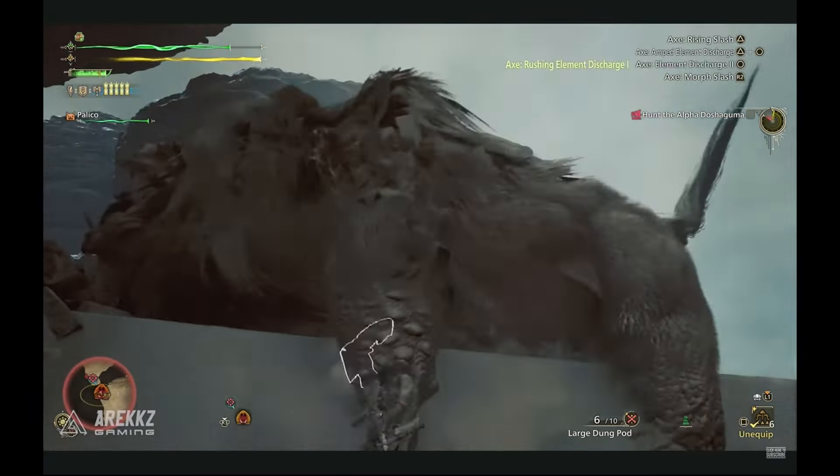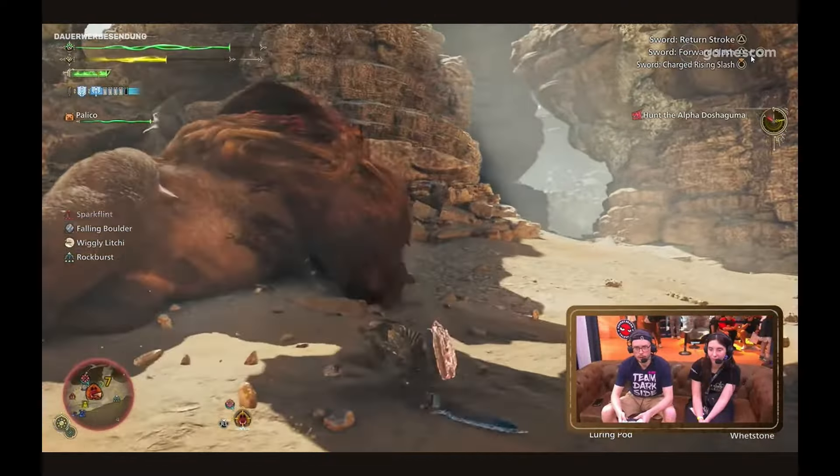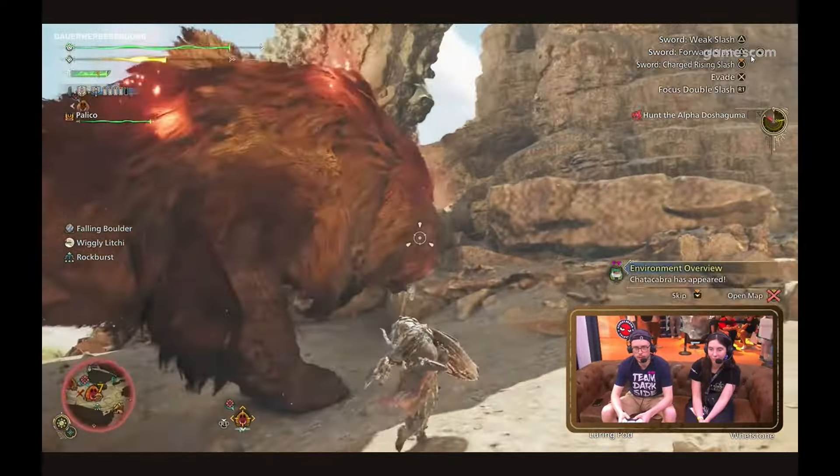Focus Strikes are done by holding L2 and R1. You can target an area with the Focus Double Slash to inflict a wound. Targeting and damaging a wound will destroy it, comboing straight into Savage Axe mode. This serves as your on-demand option for Savage Axe, which isn't great. While wounding is an interesting mechanic, you can only apply and destroy a wound once for most monsters. Doshaguma is the current known exception. In theory, once you run out of wounds to destroy, assuming a hunt lasts long enough, you can run out of on-demand Savage Axe activations via the Focus Strike.